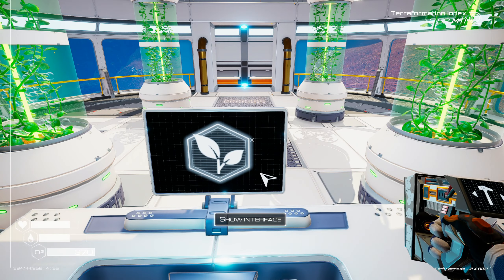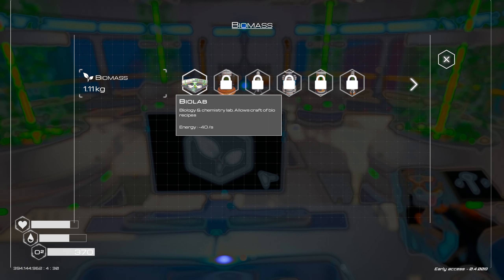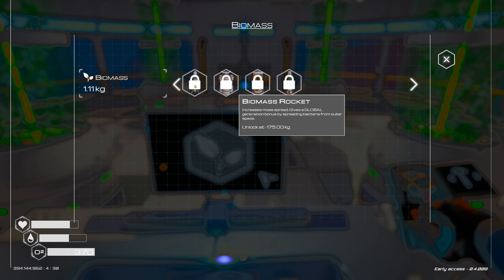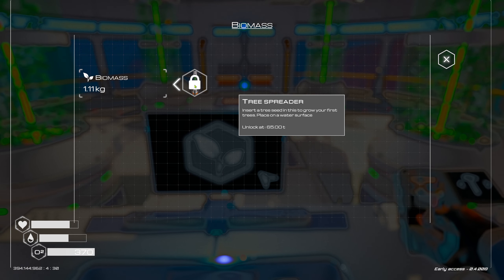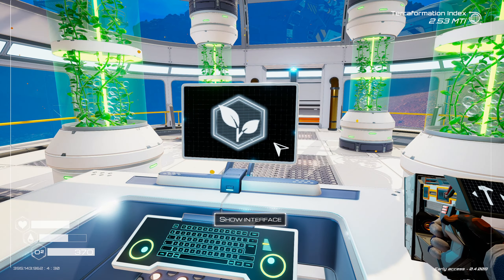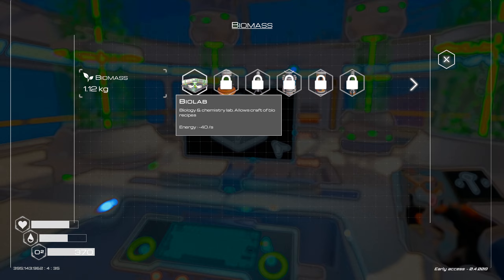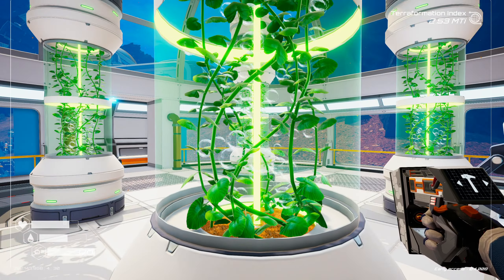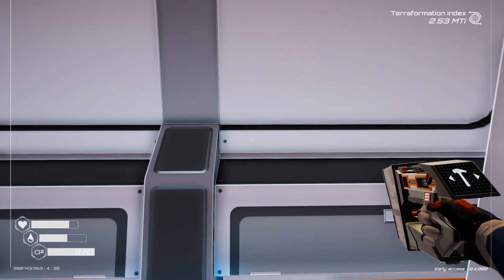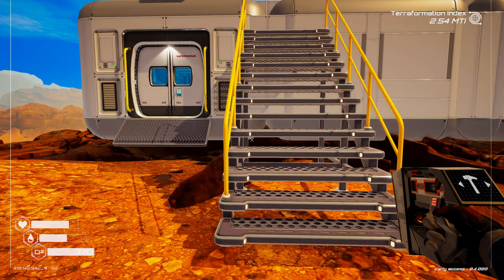What's on this computer then? Show interface - it's a bio lab. A biology and chemistry lab allows crafting bio recipes. We've got: algae generator, biomass rocket, flower spreader tier 2, food grower tier 2, tree spreader. So we're going to turn this into an archipelago. This is quite a nice little building. What I'd really like to do is turn the base into something a bit more spectacular.